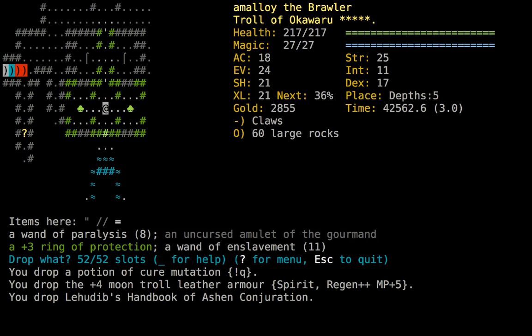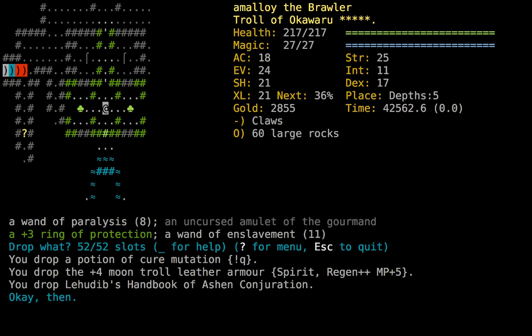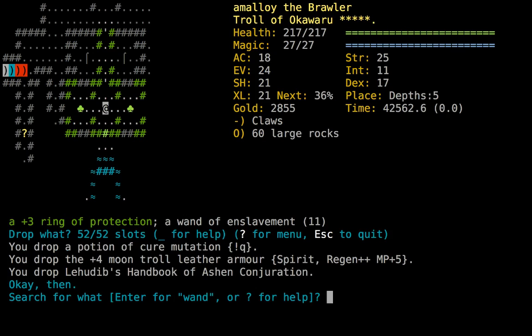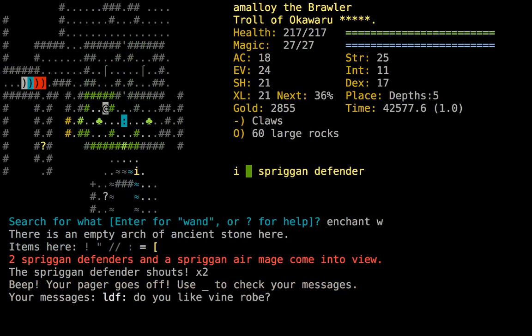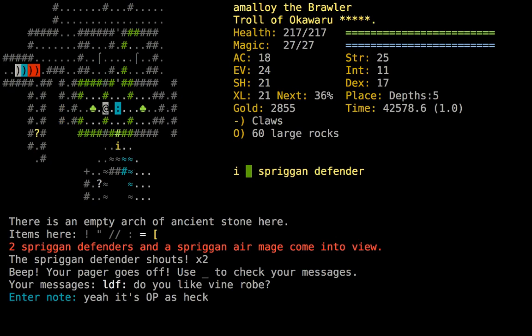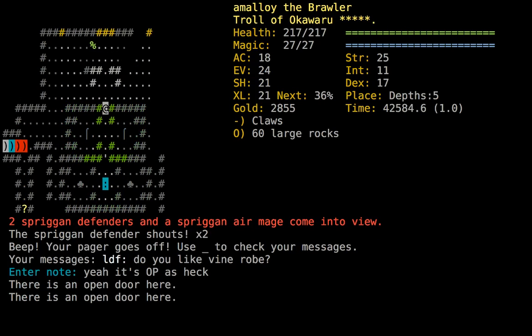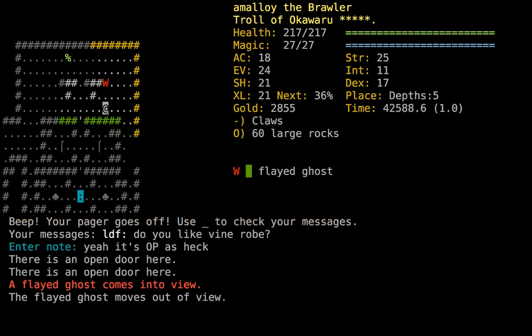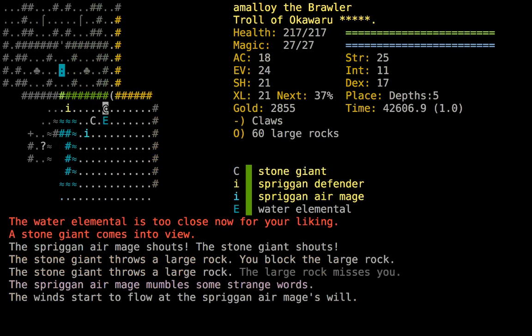The statue form troll sounds overpowered. There are still only three enchant weapons. Somebody else who's playing in the tournament happened to spectate me and asked how I like the robe of vines through the in-game messaging system. That was a surprise and it wasn't unpleasant.